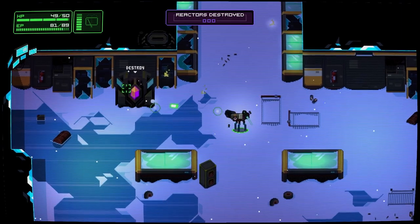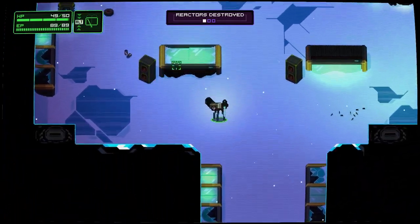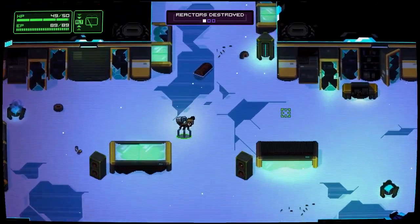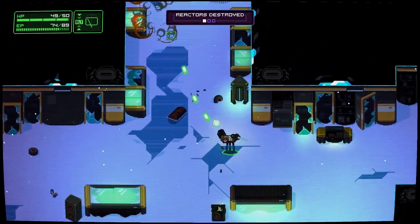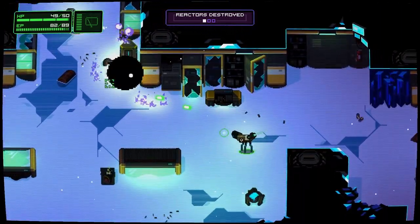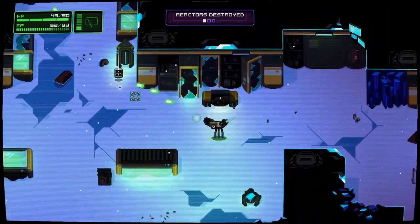Right now we are going around and we want to destroy all of the reactors — that is how we're gonna move on to the next level. So we got our main fire weapon, and our secondary is actually like a sword. That is pretty decent if we can get up close. We got our dash on spacebar, which is our class-specific ability.